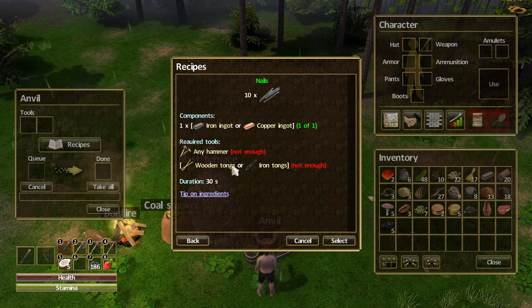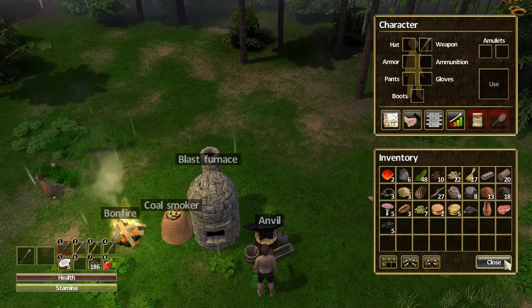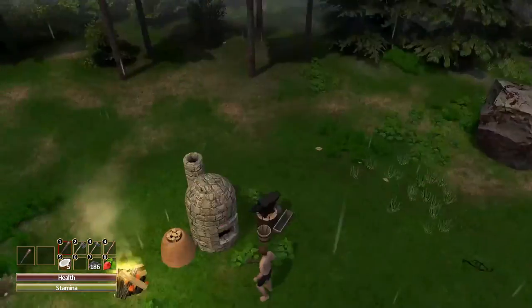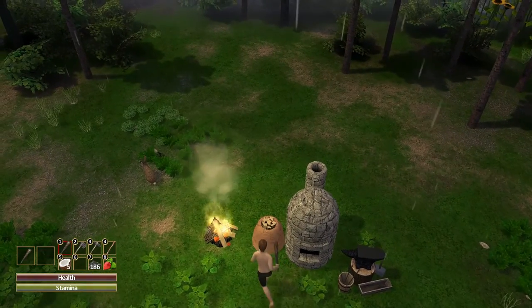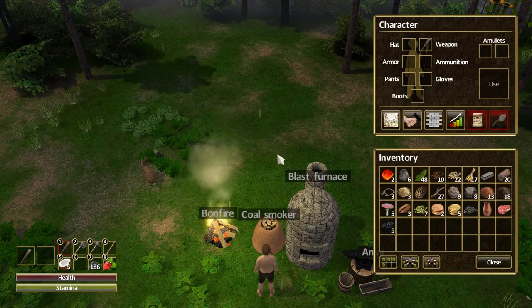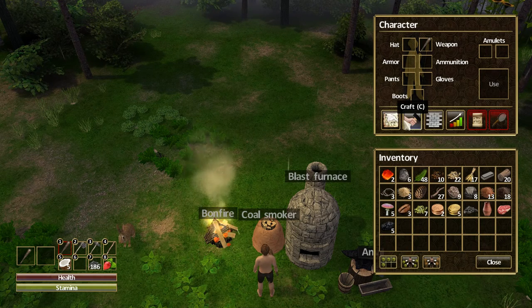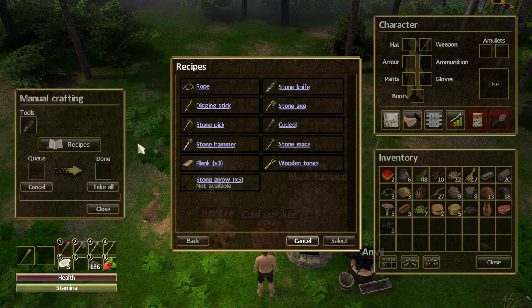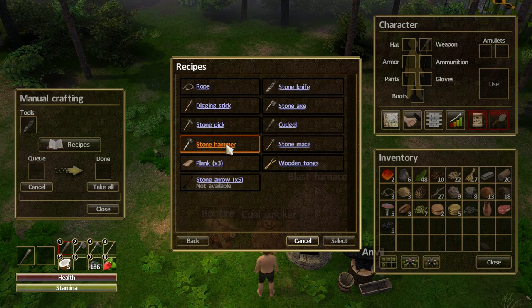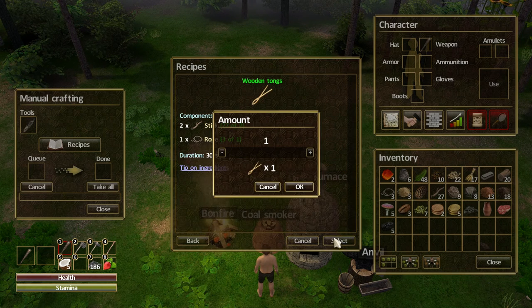Any hammer? And iron tongs. Alright, so let's go see what we can do about that. A hammer and iron tongs, eh? Okay, what's the matter? Hello, Dexter. Welcome, buddy. Recipes — we can make a stone hammer and wooden tongs. Alright, wooden tongs, what do we need? Oh, easy. Let's build one of those.